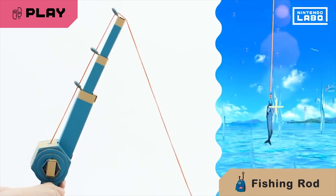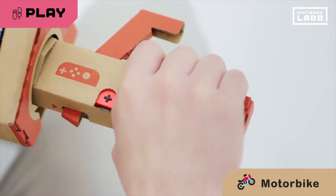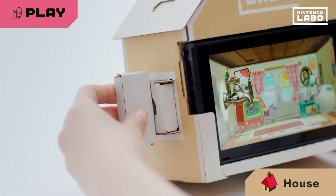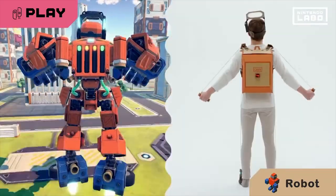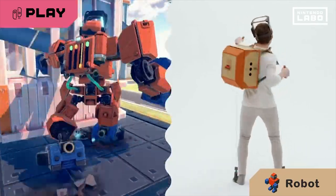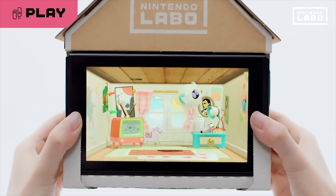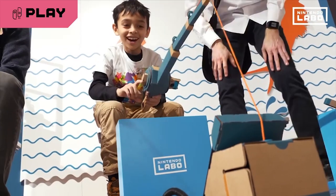The versus mode looks interesting but it's hard to tell how much depth there is. I do wonder about the one-to-one feel — when you step, the robot steps; when you rotate, the robot rotates. Is there a delay? Are we getting real instantaneous feedback? What if I don't take a high enough step or a slow enough step — am I off pace? I'm very curious to see how the robot actually feels when you're in the suit.